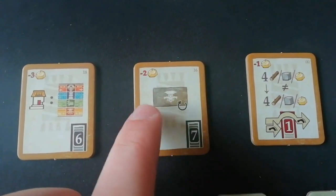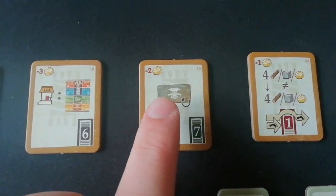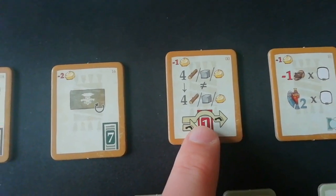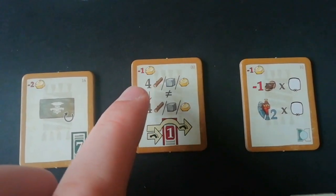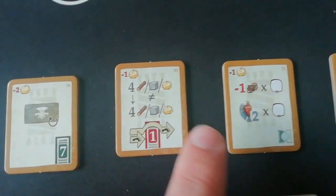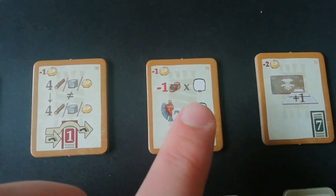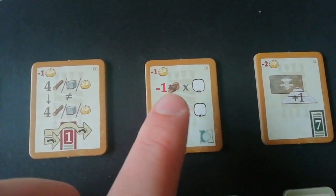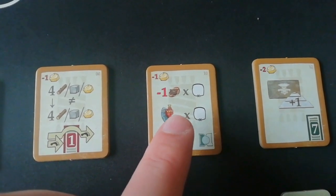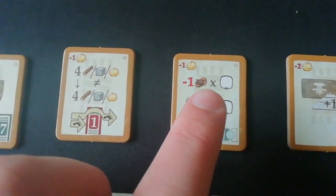This one here, when you place the decorations on the temple you get to place it in any orientation, so that's quite a nice one. This one I particularly like — so whenever you pass the one spot you get to trade up to four of one type of resource to up to four of another type of resource. This one here, when you pay your workers during an eclipse, you can choose to pay an additional cocoa and take two points for each worker you do that to, so that's quite a nice one if you've got surplus cocoa to spare.